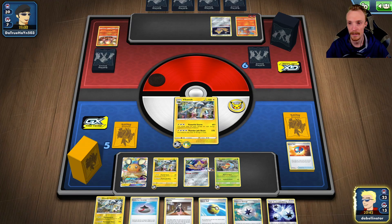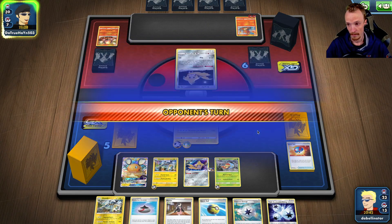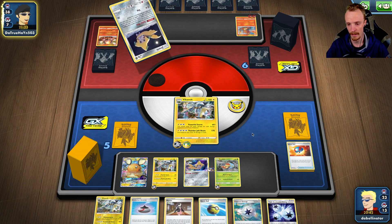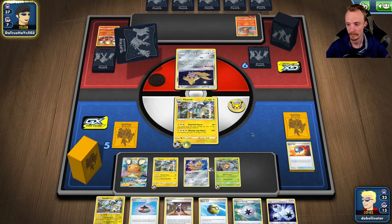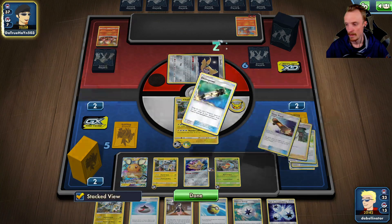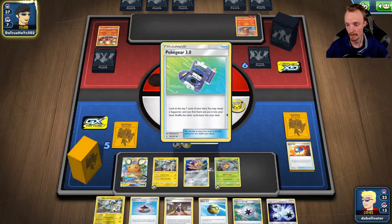I feel like we've got a pretty good lead here and he didn't have supporters before — he's got Jirachi. Could combo quite a lot off the Jirachi, but he's only hitting him for one prize and he's already used the Boss's Orders. Trying to lock me into a dead active. I didn't check to see whether the fourth Grubbin was actually in deck.